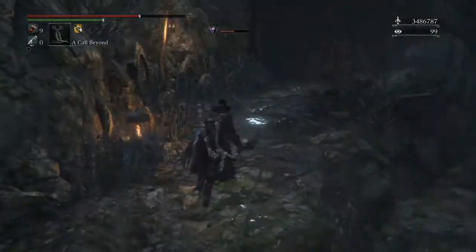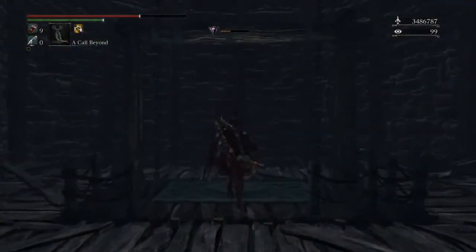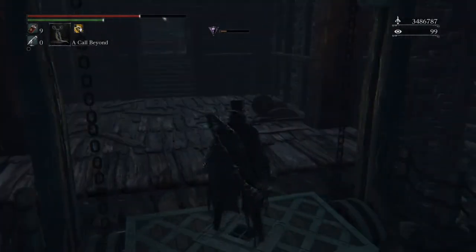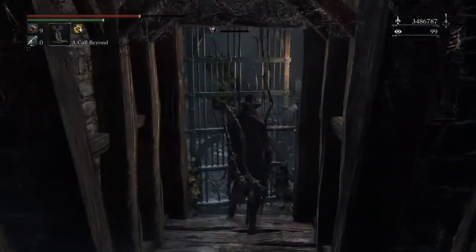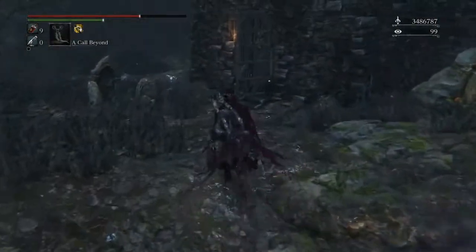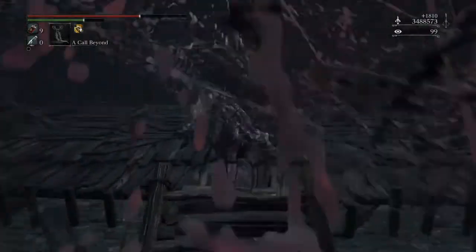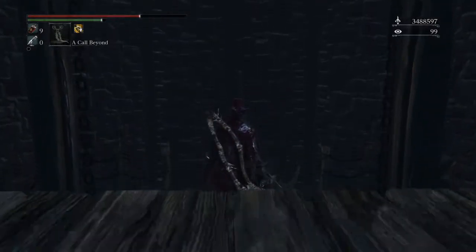Once you're through there, you can head up here and grab the elevator. The elevator leads back to the first lamp, which is what you're going to be using the entire time. That'll be the most common elevator you will ever come across in this game, probably. Once you've unlocked that, you can head back down. Time to enter Phase 2 of the Forbidden Woods.